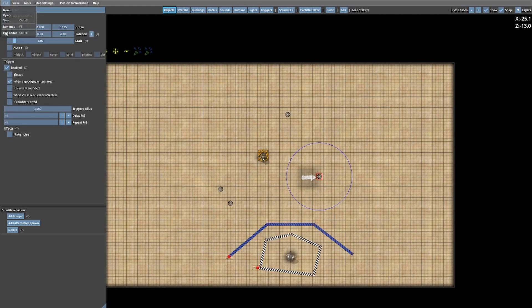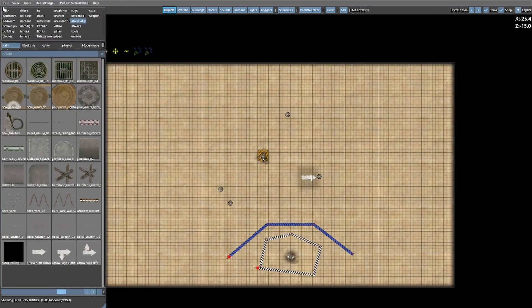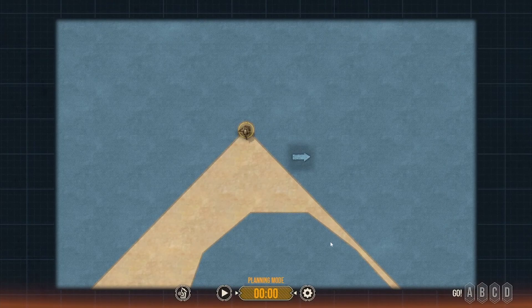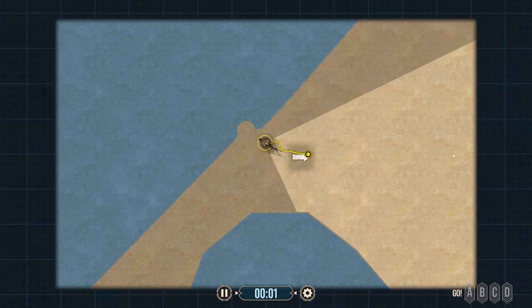Let's quickly save - I just want to make sure it's working and that the field of vision modifier is functioning. We start the game - as you can see, the ranger cannot see beyond this spot and the AI will not move out of that restricted area. Once he reaches within the three-meter radius it should trigger something off, but because we haven't attached anything to it, nothing is going to trigger.